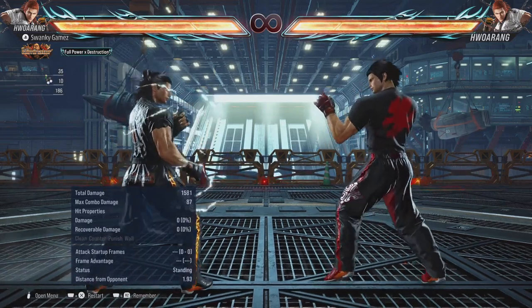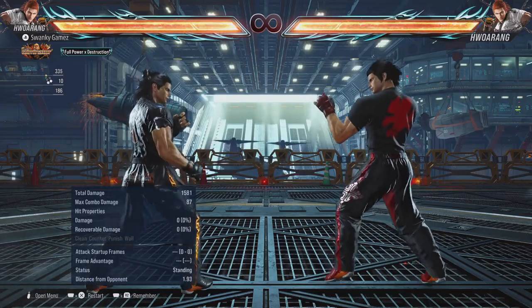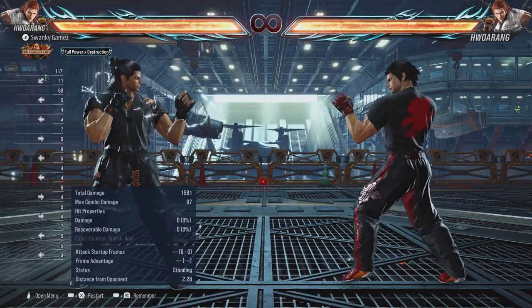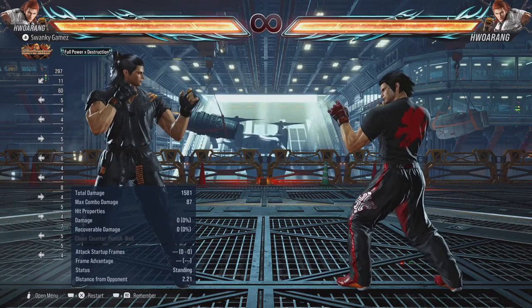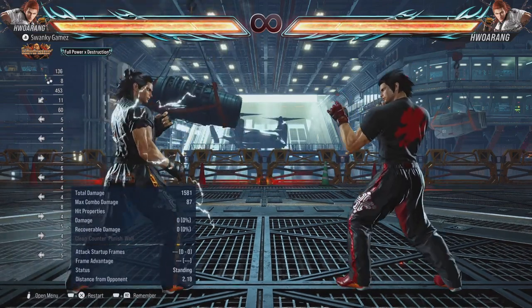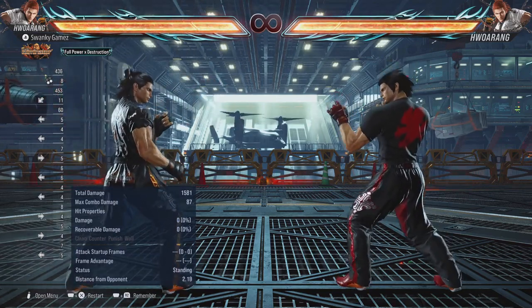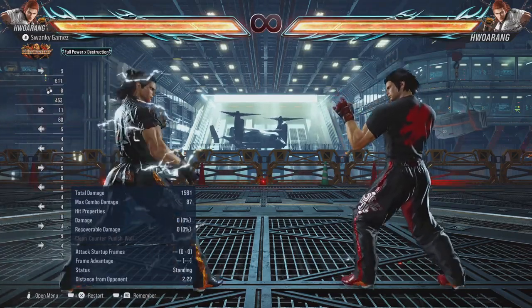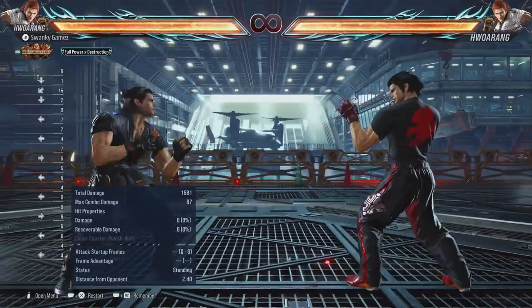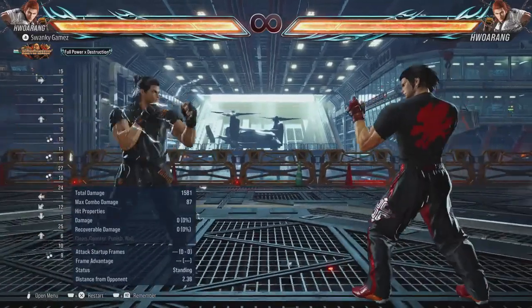The next stance is right foot forward. You can enter this by pressing 3+4. This is more of an aggressive stance — in left foot forward his hands are in his face, meant to look more defensive, whereas in right foot forward he drops his arm down to his side for a more aggressive look. You can do minor dashes, but if you duck, jump, or sidestep he will end up back in left foot forward.